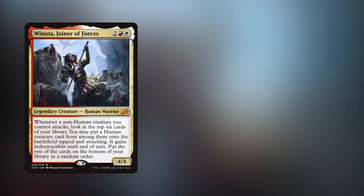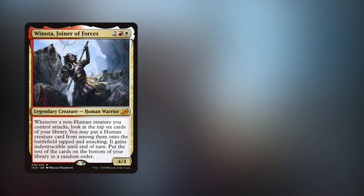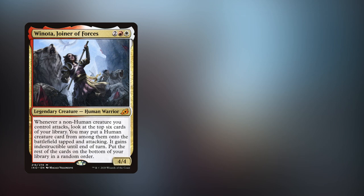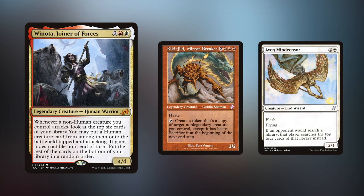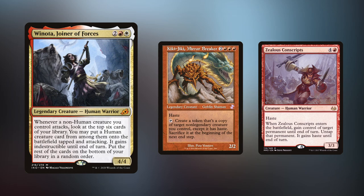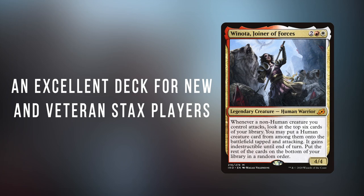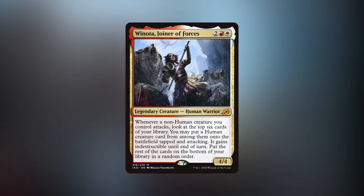I have to mention the current queen of stacks: Winota, Joiner of Forces. Winota is an absolute powerhouse, providing free card and mana advantage off of your attacking non-humans, putting into play great stacks and combo pieces from your deck. Winota is a deck that quickly snowballs out of control, often establishing a stacks piece or two and then using Winota to build an advantage of stacks pieces until a combo like Kiki-Jiki and Zealous Conscripts can be used, or just by naturally winning through combat. Winota's snowball stacks is an excellent place for a new CEDH stacks player to start. She nearly single-handedly changed Boros from a joke of the format to a tournament menace and is a blast to play.